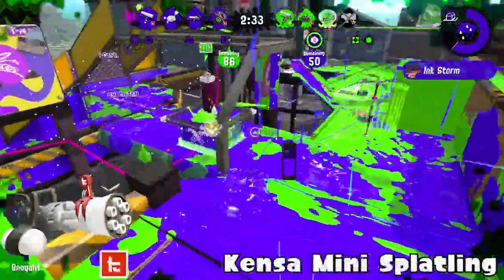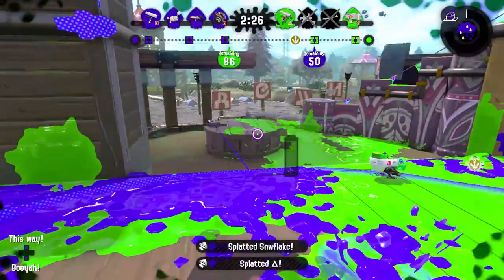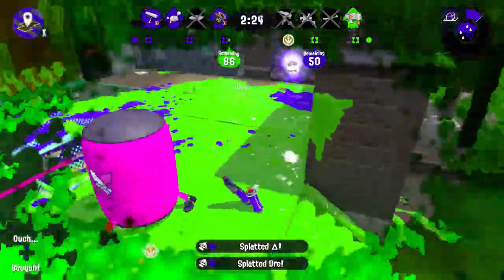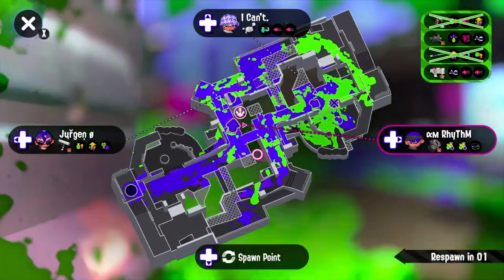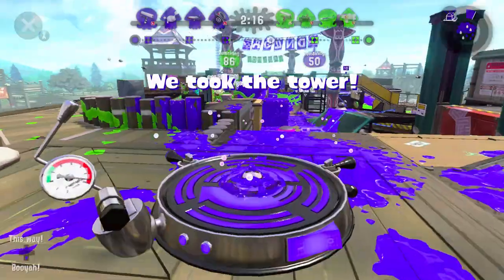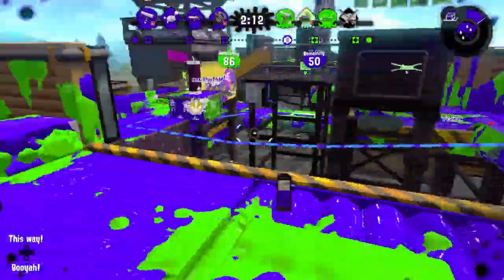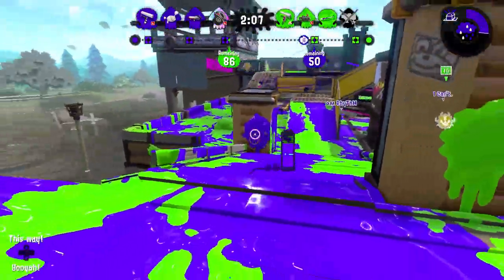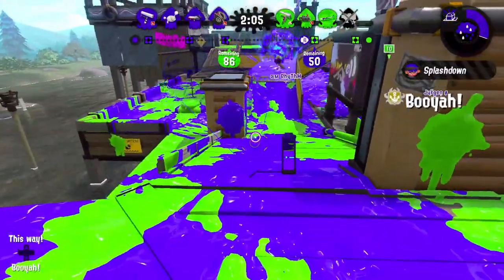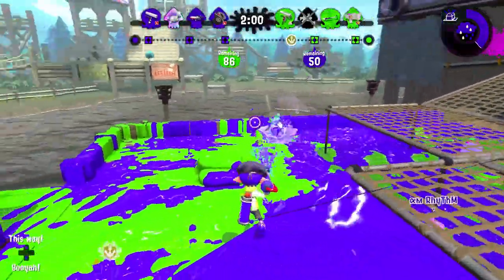Next is Kensa Mini Splatling — a really good main weapon with great strafing mobility. It has Toxic Mist, which isn't necessarily amazing, but it also has Ultra Stamp. Ultra Stamp allows it to go around places very dynamically and do some pretty crazy things. Combined with its painting and strafing ability, that's what makes this weapon pretty crazy.